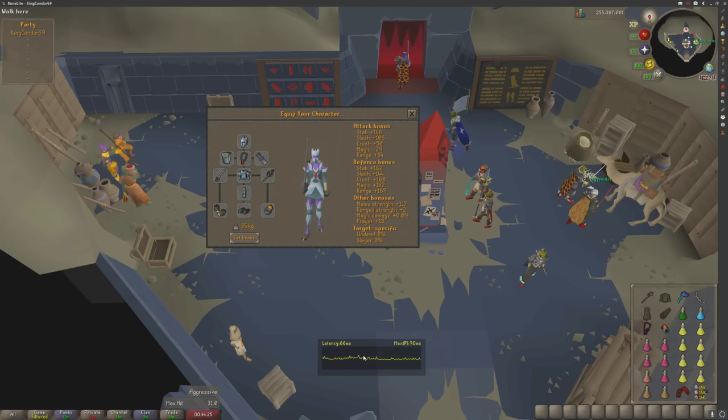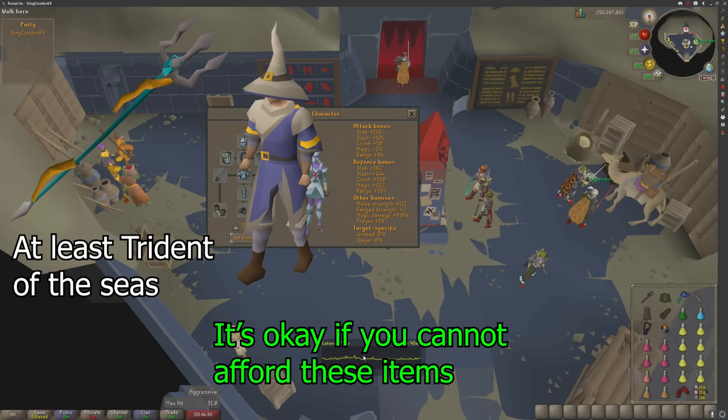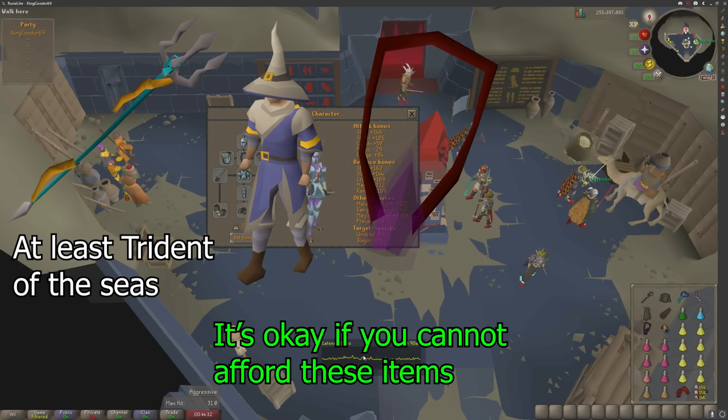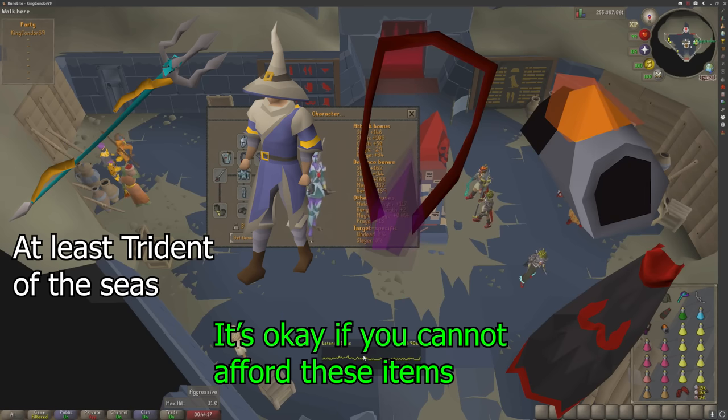For gear, you're going to want a trident and as much mage damage as possible. I'm talking ancestral — it's expensive — an occult amulet, tormented bracelet, and your mage cape. Those are the key items to maximize your damage, especially on the final boss.